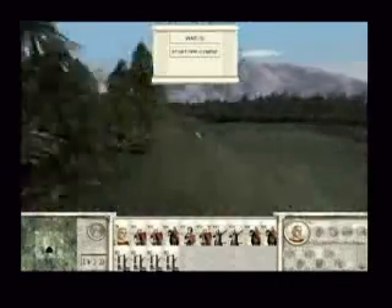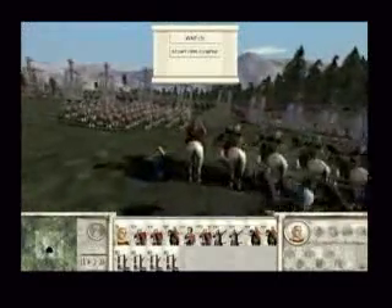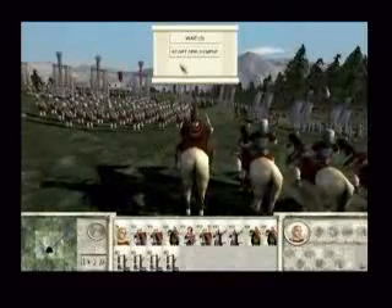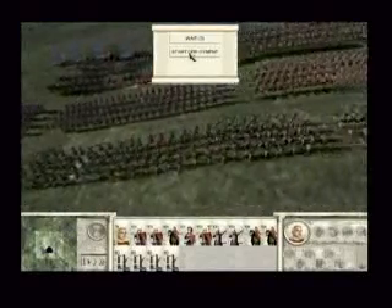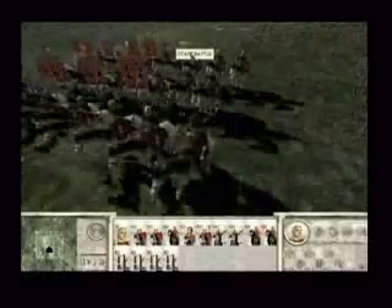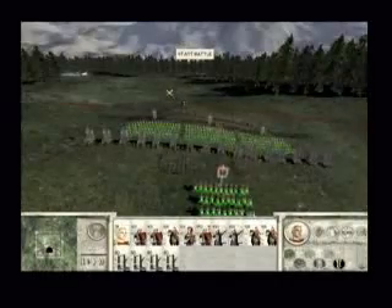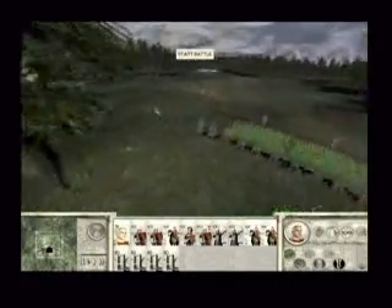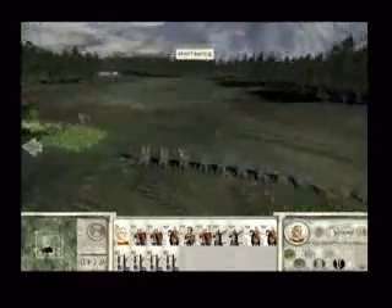Before the battle starts, the general will make a rousing speech to his troops. These speeches will analyse the terrain, troop types and both generals' personalities in order to make them relevant to the battle that is about to commence. Also before the battle, players will have the option of redeploying their troops. Here we see the cavalry being placed out to the left flank and the onagers being put further to the rear of the army.